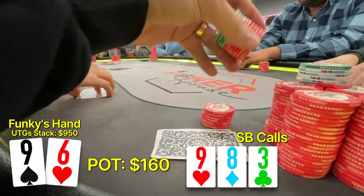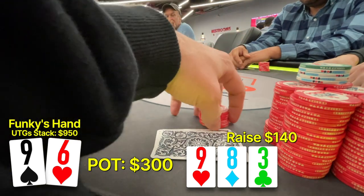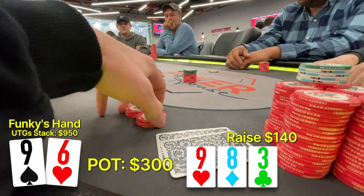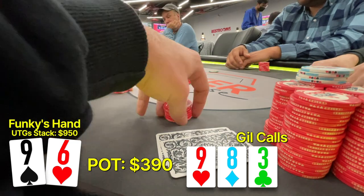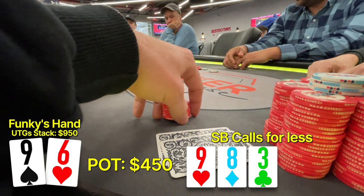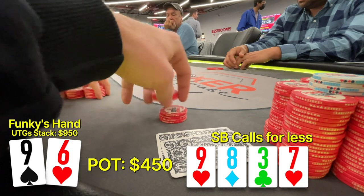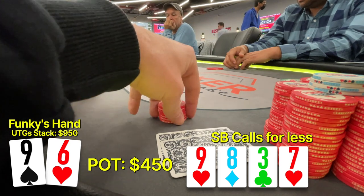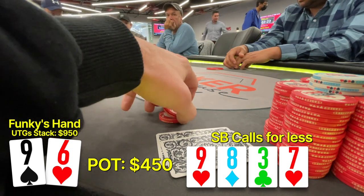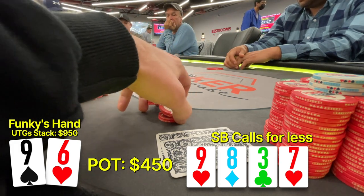We raise it up to $140. In my mind, we have all the pocket threes, 9-8 suited, pocket eights, and sometimes pocket nines. So after some thinking but not too long, Gil puts in the call and the shorter stack puts the rest of his money in. So now we're playing for a side pot. And then the turn comes the seven of hearts, giving us more hope and equity in this hand. This card drills our range and we didn't raise it up to check on a card like this that is so in our favor.